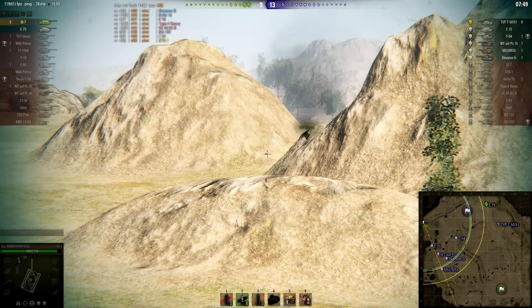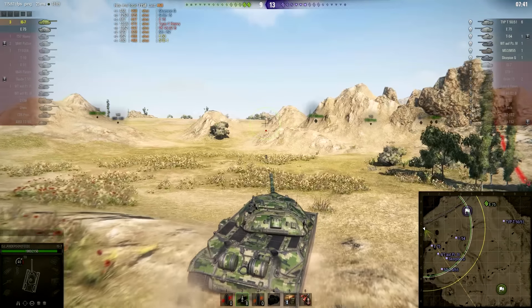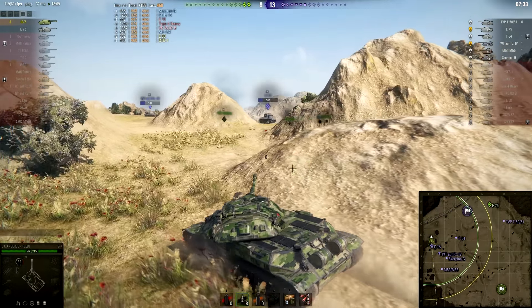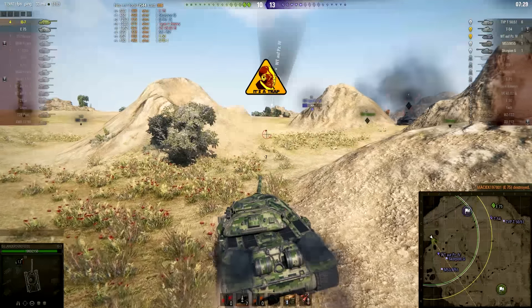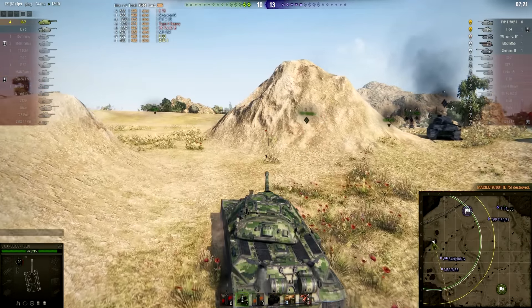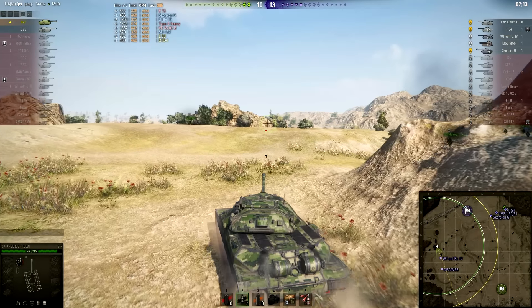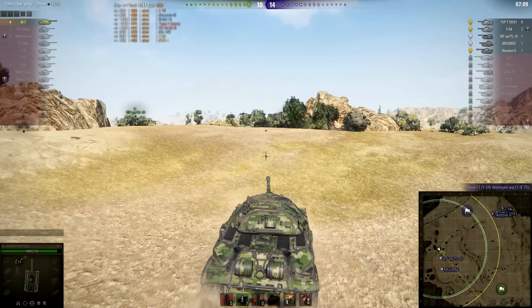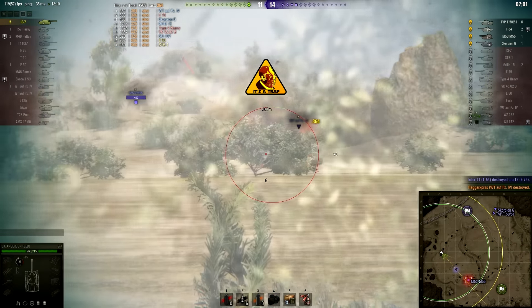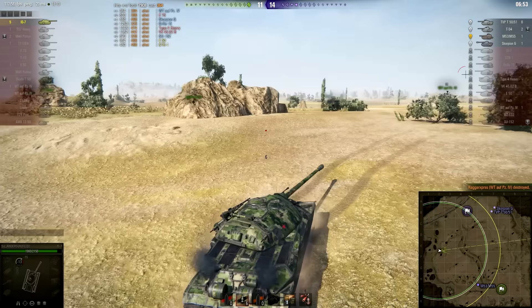This is a pretty tricky situation. Unfortunately we are completely separated from the E-75, and it seems the TVP on the enemy team — who is, by the way, a really good player and already on six kills — has realized that. Probably what they will do is single out the E-75, leaving the more tricky target — us in the IS-7 — completely alone. Indeed, there they go: T-54 and TVP as well. That means unfortunately the E-75 is not long for this world. Even the Scorpion turned up there. That means the Waffenträger is pretty much alone, so let's go and kill him. By the way, we are now in a 1 vs 5. There we go — that's one very important gun out of the game. Our chances are a lot better now in a 1 vs 4.